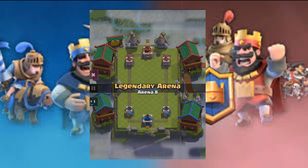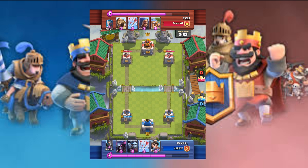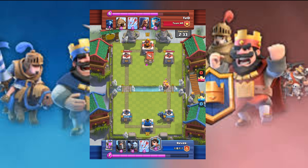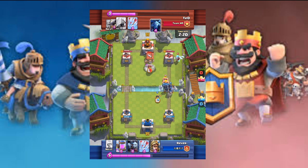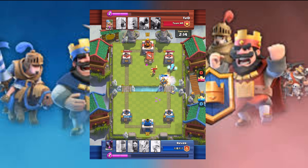This is Legendary Arena — Arena Eight. These guys are both level 11s in the highest arena. Looks like Forever is gonna be placing a pekka, and Ted places a level 10 barbarian hut. Oh wow, the pekka one-shots a barbarian! He places a dark prince right behind the pekka, then looks like he's gonna place a witch, while Ted places a wizard — a nice ice wizard.